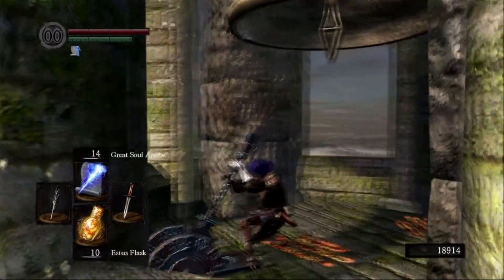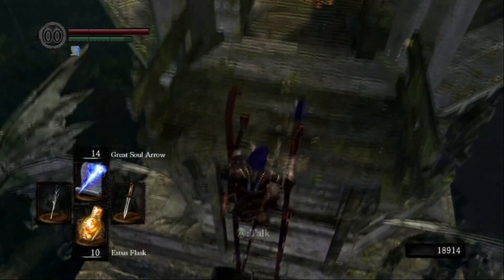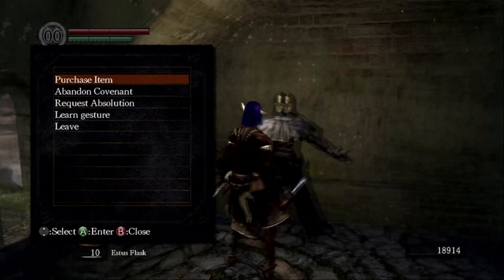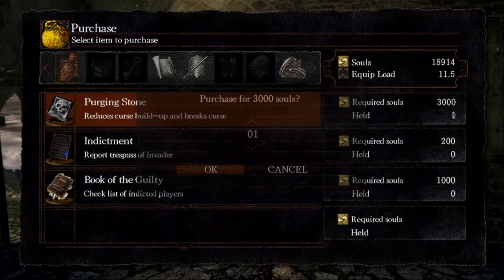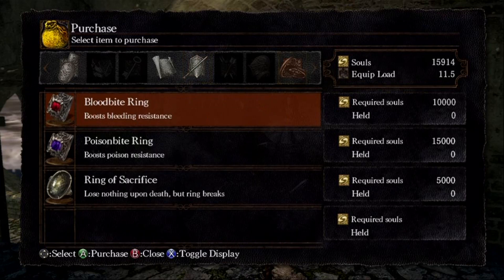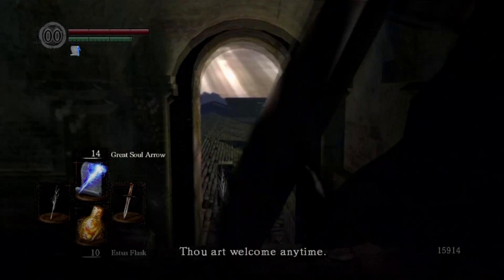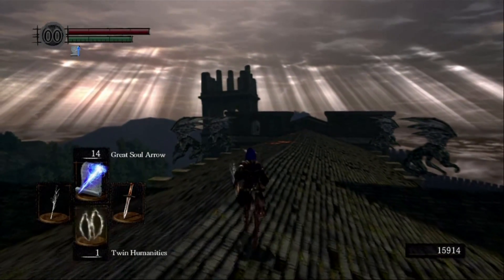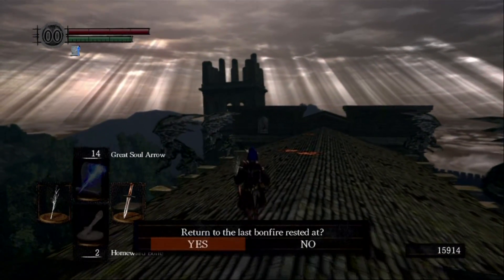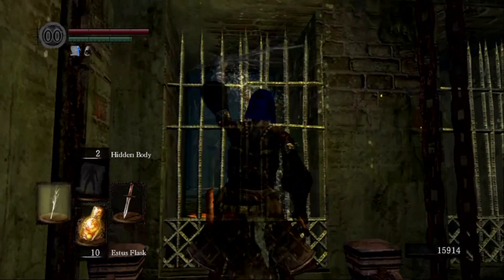I kind of fast forwarded here but I did want to show the ringing of the bell since it's a major part of the game. I talked to Oswald — I couldn't remember what he sold. I ended up getting one purging stone as insurance just in case I ever got cursed. Truth is, the only thing that's ever cursed me in this game is Seath. I've never been cursed by a frog, even on my first playthrough when I didn't even know they could curse you.